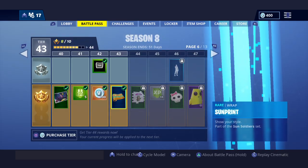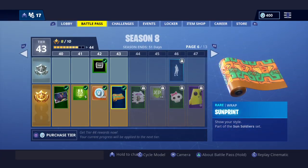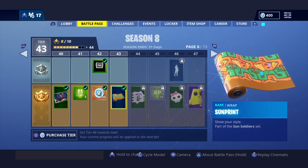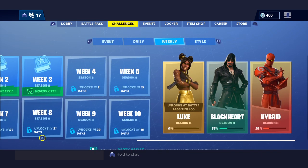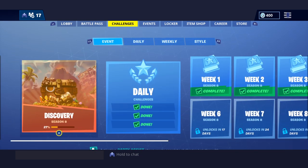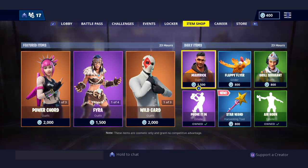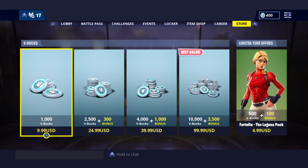The St. Patrick's Day skins went away. I finished all the weeks, so here I am with Hybrid and here I am with Black Heart. I'm currently on tier 43 — four tiers away from the banana skin — and on my way to Luki's, or however you pronounce it. And of course not all this back... okay, Discovery.